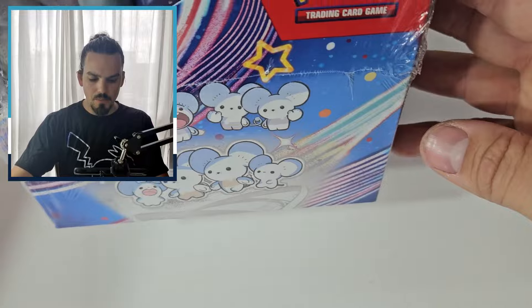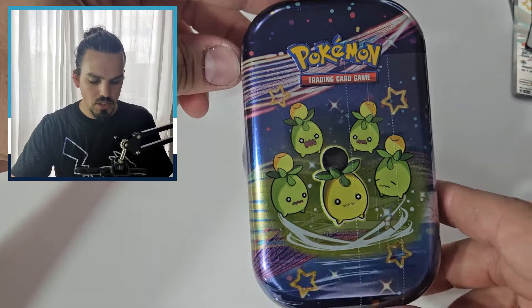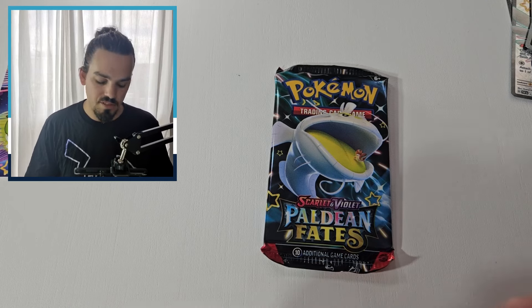Look at all of the very cute artwork — I know my camera is not on the best angle for it. There is a Palafin, and there is all their artwork up the top. So cute. We will open the entire box, which will be 10 tins, so 20 packs. We will start off with the Smoliv tin. Shiny Smoliv front and center. Will these be easy to open? Probably not — never had much luck opening mini tins. There is our Smoliv artwork, our Smoliv sticker, and our two packs of Pikachu and Don Dozo — already a good start for these mini tins.